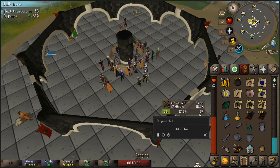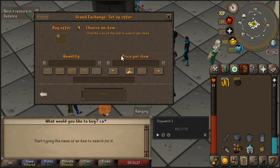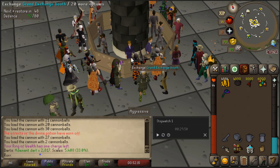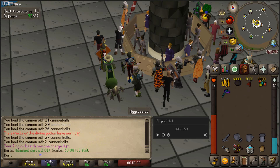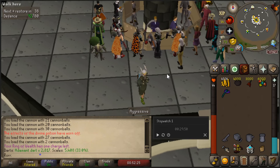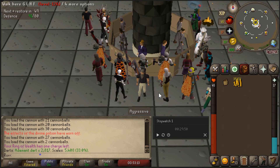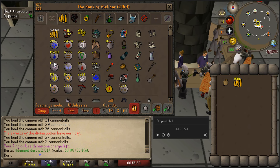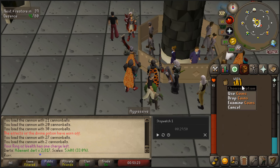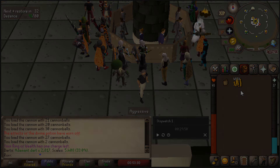We managed to get almost 115k ranged XP. Let's sell the loot at the GE. 859k, excluding our supplies — so let's buy our supplies back. We have 489k left, roughly 39k for food and potions, making it 450k in 30 minutes. I did forget to sell the herbs from the herb sack, which were around 35k, so we ended up with 485k in total — which equals almost a million GP per hour with 150k ranged XP at level 86 Ranged. That's it for the video, and I'll see you in the next one.